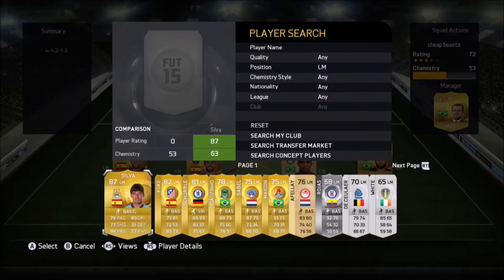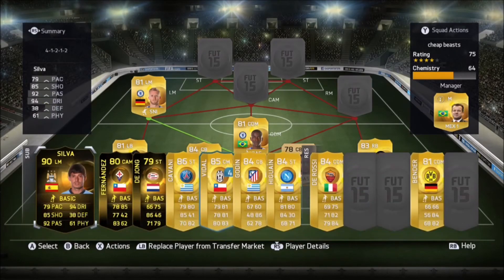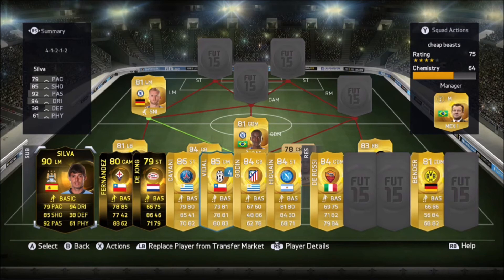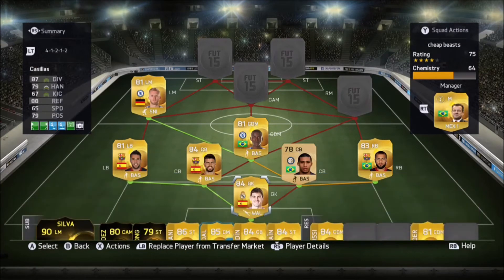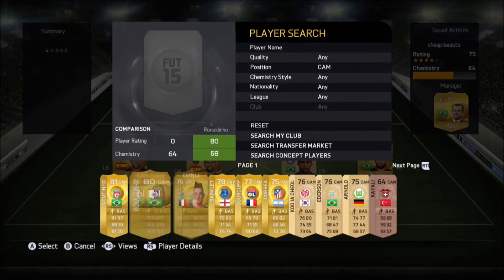In left mid we go with Shierla. The alternation you could do here is put David Silva there — I do have the informed version from a pack opening, but you can have David Silva there. I think he's a lot better than Shierla, but then everybody goes to around eight chemistry. With David Silva everyone gets ten chemistry except Ramirez.